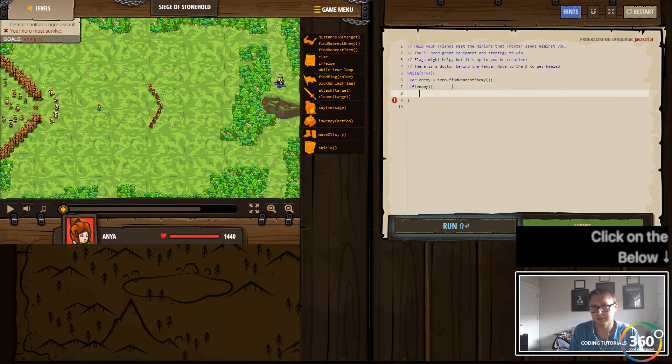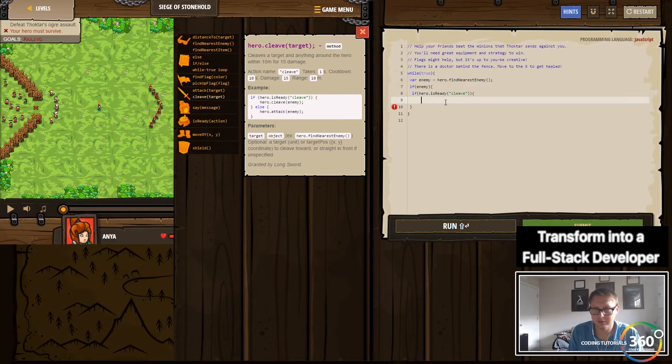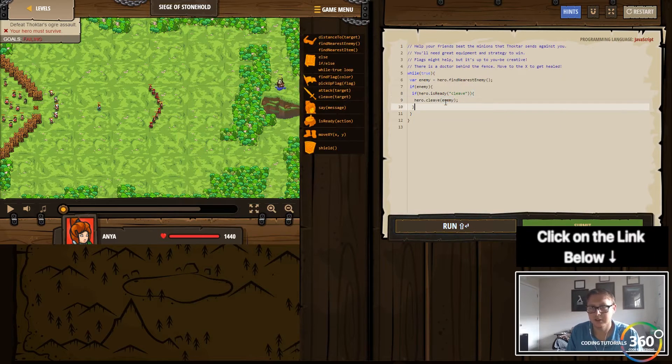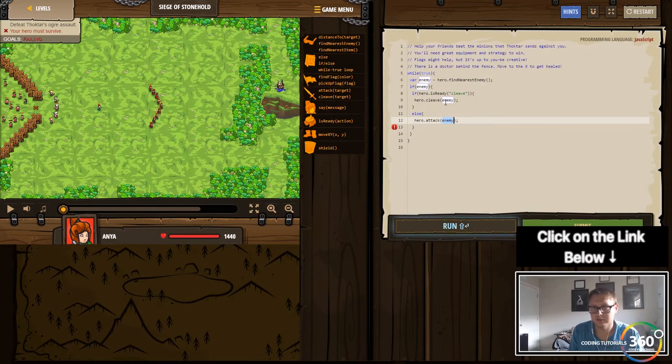So we're going to look to see if there is an enemy and do some stuff — basically attack the enemy. If there is an enemy and if cleave is ready — remember cleave, we want to use it because it sounds like it's going to be a pretty big battle — we'll throw cleave in here as well to make sure to use our special move. We'll say hero.cleave, and then hero.attack. Let's see what happens when we do that.